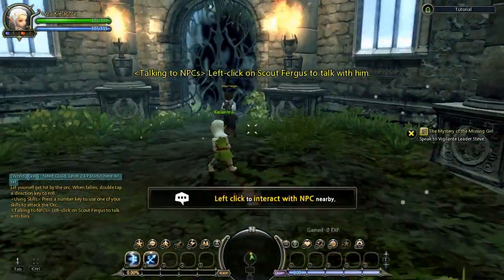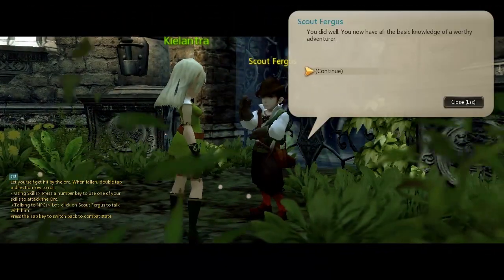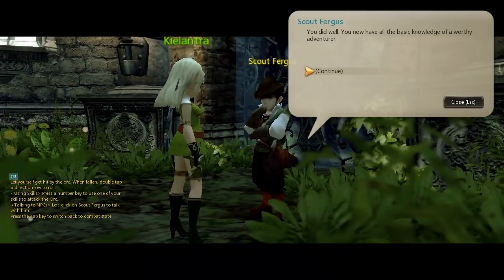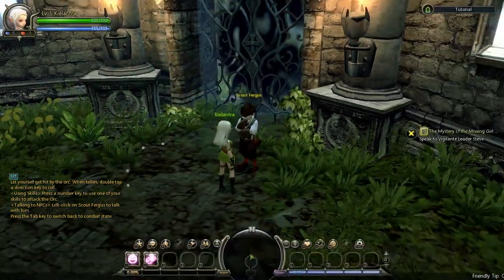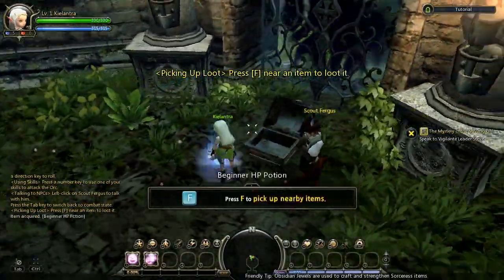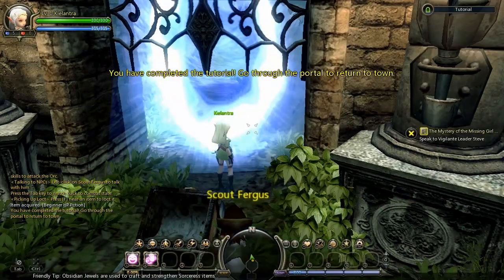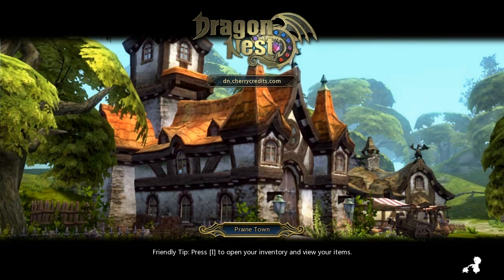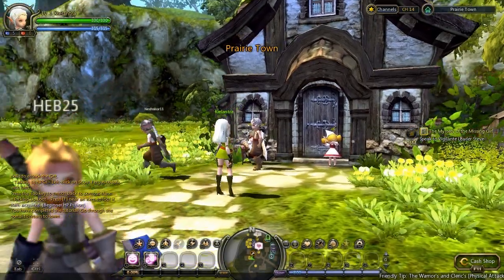There's one enemy down. You did well. You now hold all the basic knowledge of a worthy adventurer. What's in the chest? Nice one. You've completed the tutorial. So we're going to meet up in the town. You go through that portal. Don't open this again today.